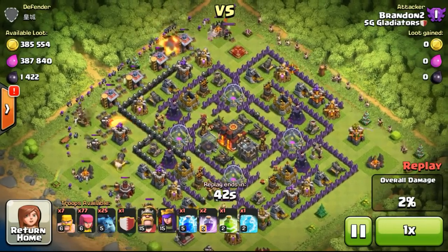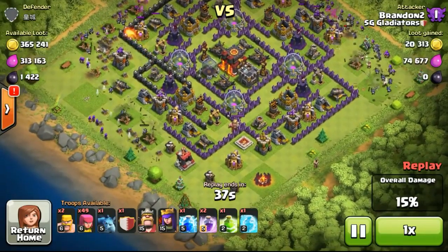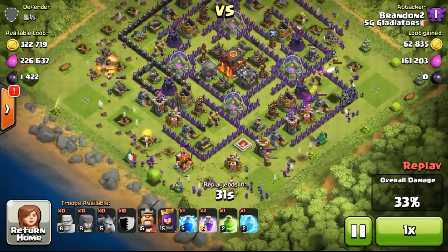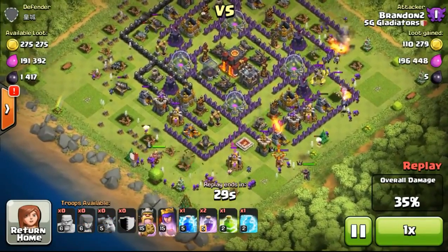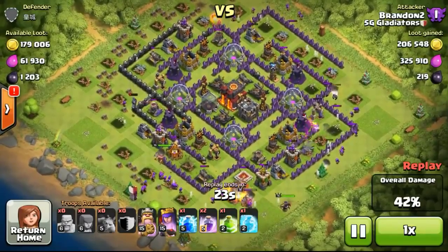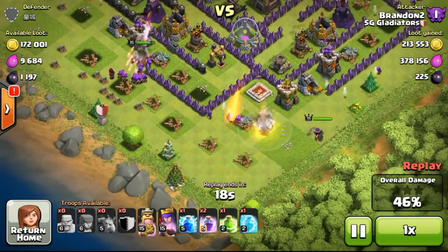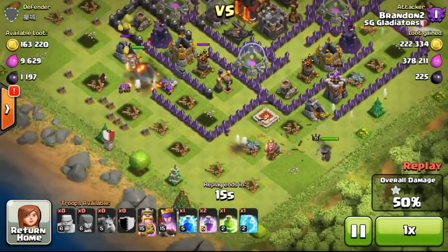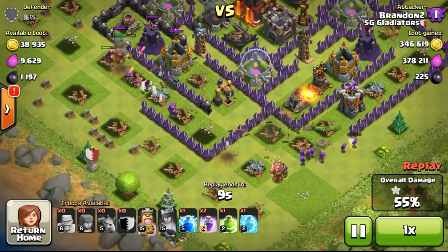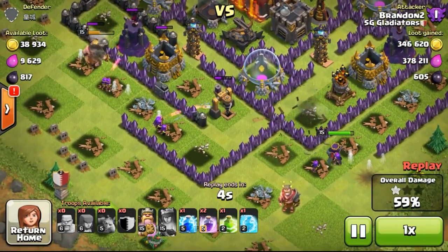In my fifth video I talked about troops and loot penalty. I showed how to cook your troops and how many to bring — having a ratio of one barrack cooking Barbarians and three barracks cooking Archers, with the rest being Minions and four War Breakers. As for the loot penalty, there's a certain percentage of penalty you suffer if you are a certain town hall level above your opponent's. All the percentages are in the description of that video, and I'll put all the links in the description below.